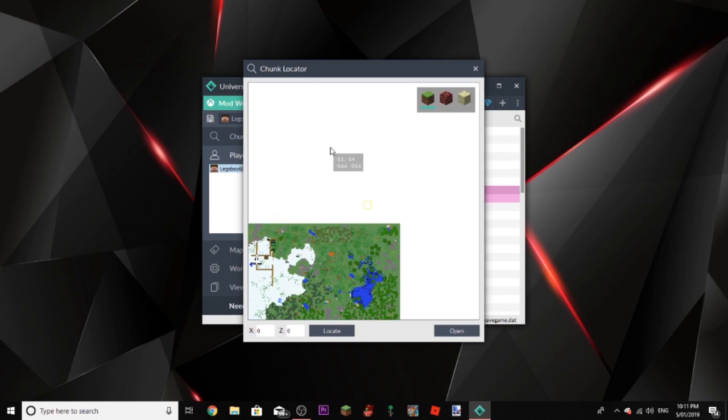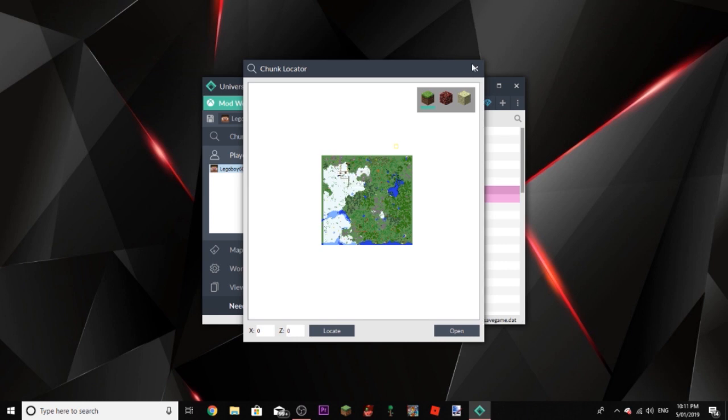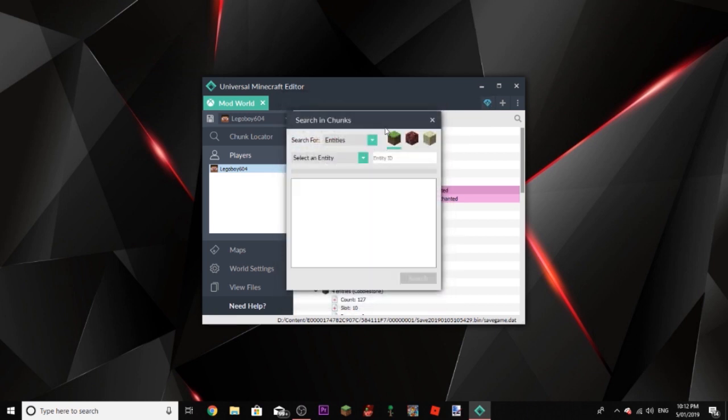As you can see, this is the chunk locator — you can see everything in the map. There's a village. Basically you can change villagers so they can give you, like, one bit of dirt for tons of diamonds. So basically, in order to do that, you just click this little diamond on the top right here, then go to Search in Chunks, go to Select an Entity, go down to the bottom, go to Villager, click Search, and it'll search nearby chunks. As you can see, you've got quite a few villagers.